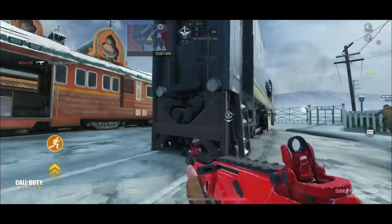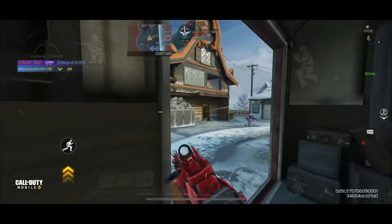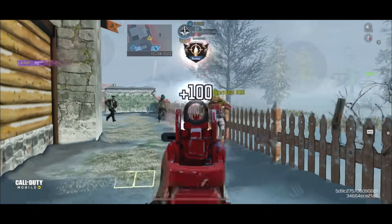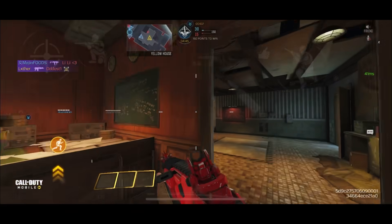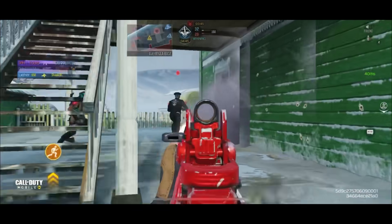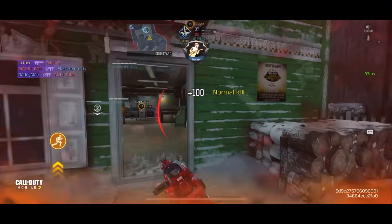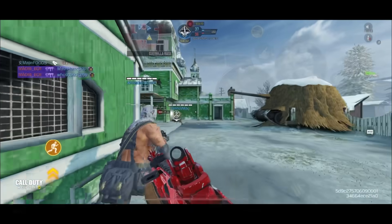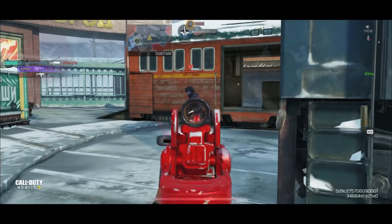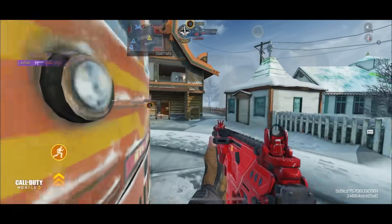Coming in at the number four spot we have the Peacekeeper MK II. The Peacekeeper is one of those guns that just came out of nowhere this season — I don't think anyone was expecting it, but it suddenly felt really really good. I realized this after watching path.exe's video where he stated that the Peacekeeper was actually one of the best ARs in the game. After trying out this gunsmith I was hooked — the movement speed, the ADS speed, the ADS movement speed, it feels like an SMG and it has all the perks of an AR as well.